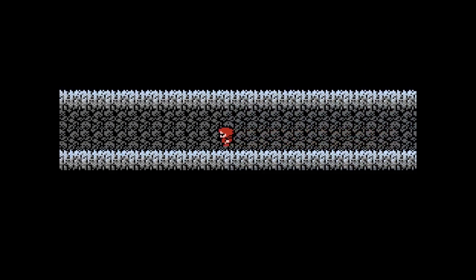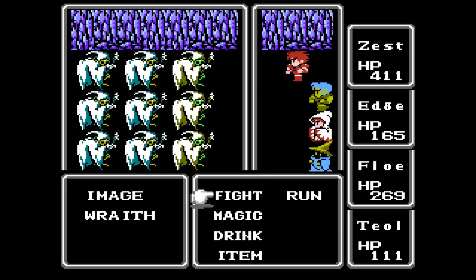Alright, continue on west. What's this? Speaking of images — more often than not, they do show up with wraiths. Consider yourself lucky if it's just images. Honestly, that might be the easiest encounter of them all — that or the wizards, take your pick.